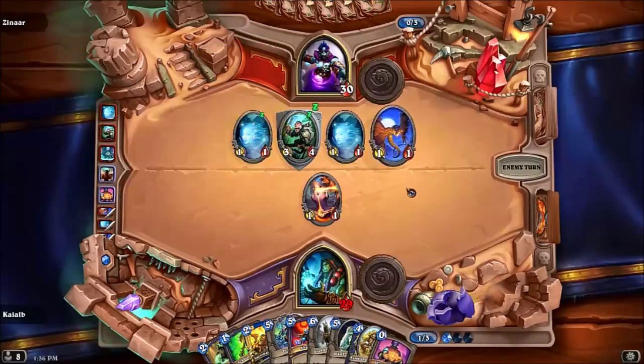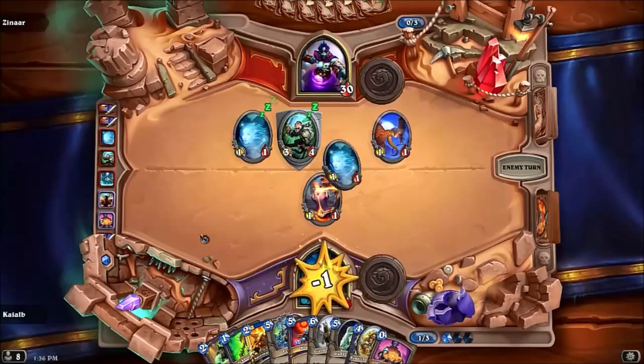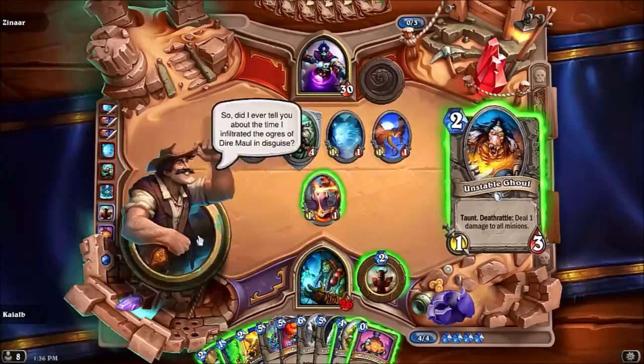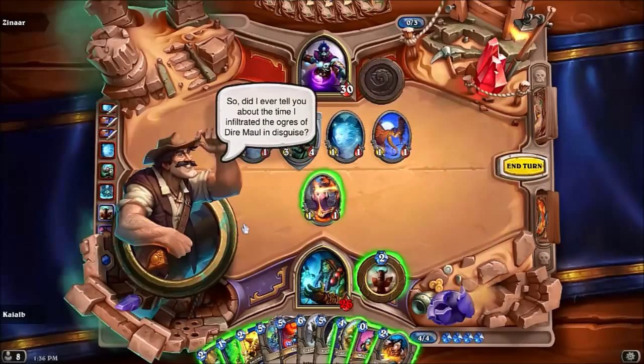Wisps — over the Murata, wisps would be so powerful. Reno: 'Can I ever tell you about the time I infiltrated the ogres of Dire Maul in disguise?'